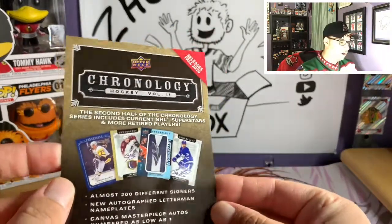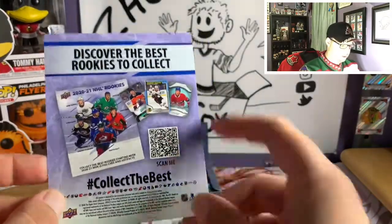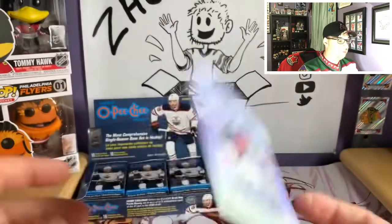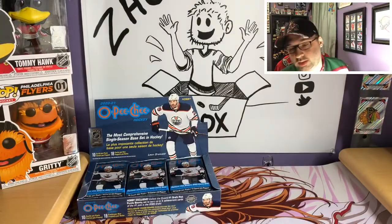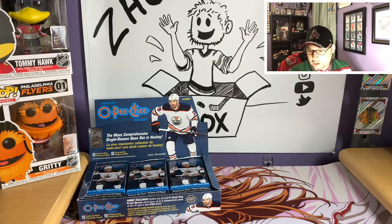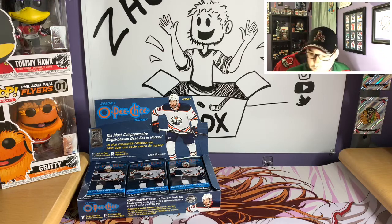There's a little Chronology Volume Two insert in here. All in all, it's pretty much about that Gritty card. The set is 500 base cards plus 100 short-print high series cards — a 600-card set not including inserts. There are 20 Marquee Legends, 30 rookies, 10 season highlight cards, 31 team checklists, and 9 team leader cards which are the short-print cards.